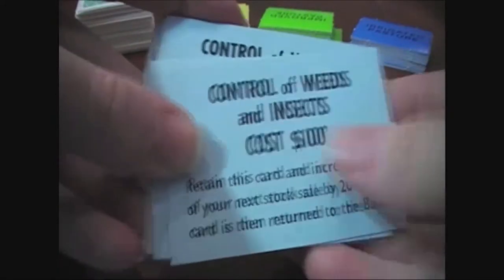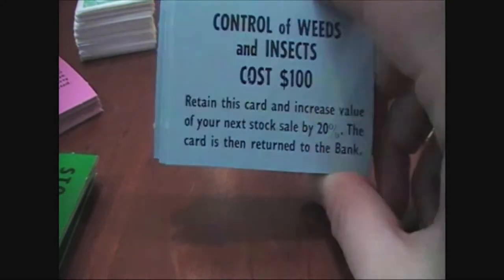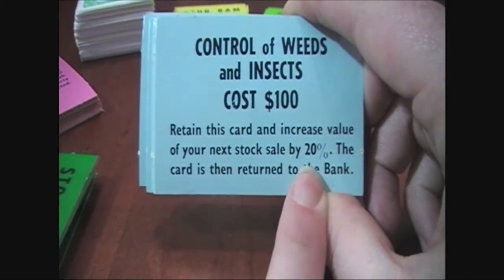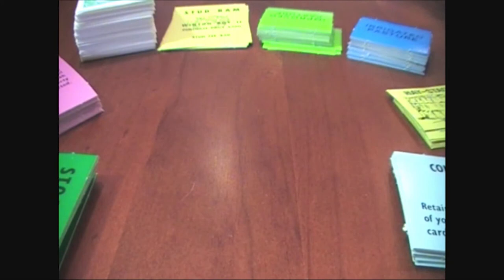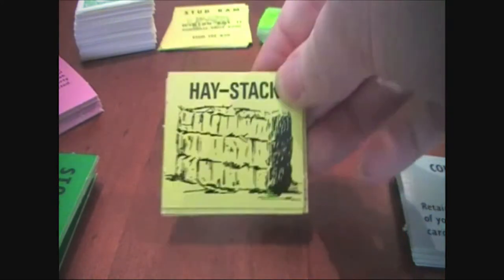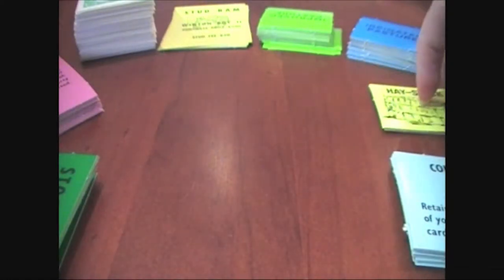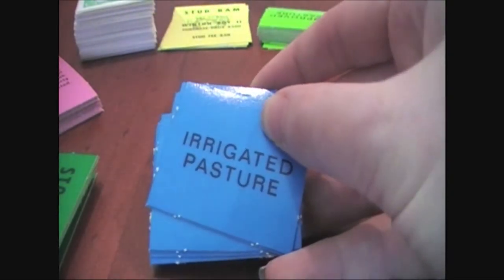Looking through the cards: these blue ones are control of weeds and insects, fertilized pasture, and worm control. You get these when you land on certain spaces and pay for whatever it may be. As you can read on the bottom, it increases the value of your next stock sale by 20%. Some of them detract from your final sale price — some make it harder, some make it better. Then we have the haystack cards. In some versions you have a little mini haystack, but this version just has cards. They can help you with fires and things like that.